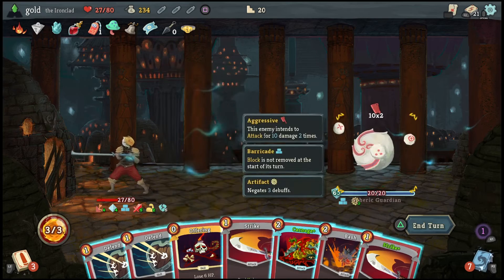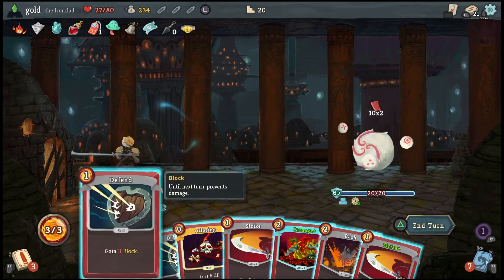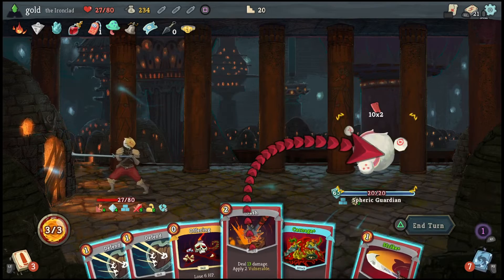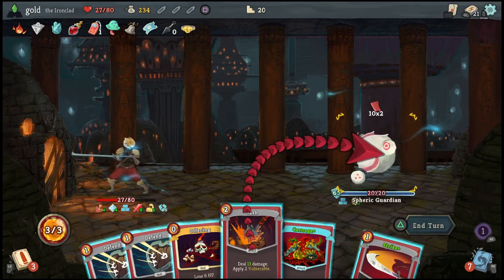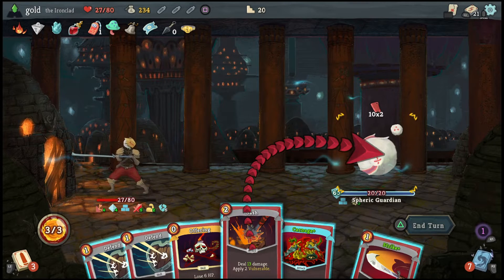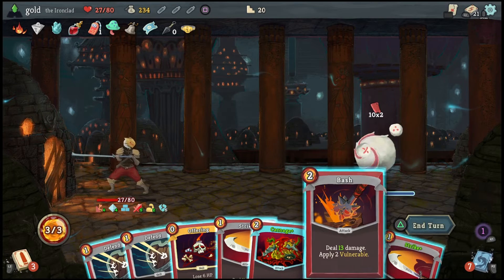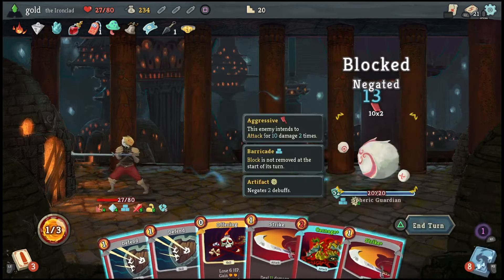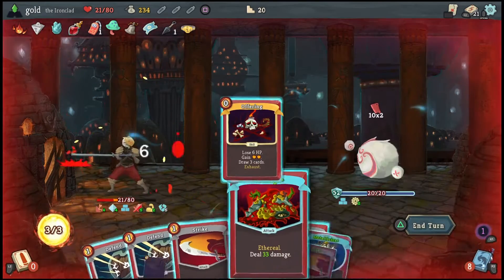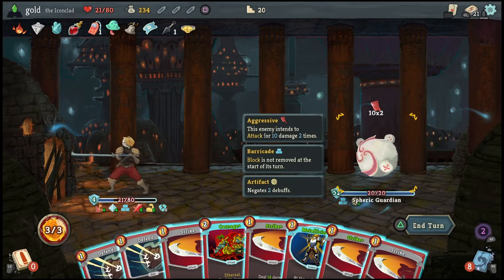This opponent has 3 artifacts and negates a debuff — that's why I was talking about: if I don't apply the vulnerable he won't be weakened. So if I hit him with bash, he'd only lose 1 artifact for the vulnerable debuff. Because it didn't apply the vulnerable at all, he didn't lose a second one.